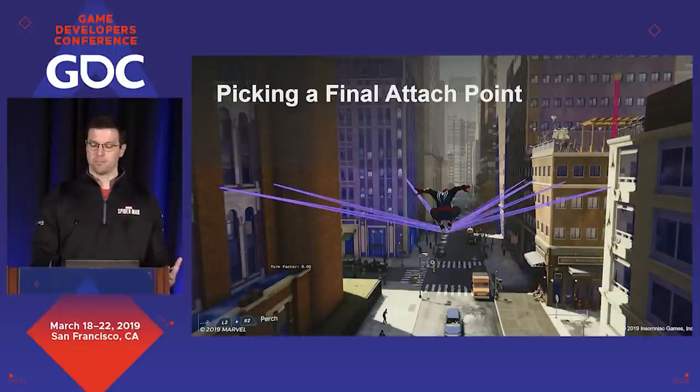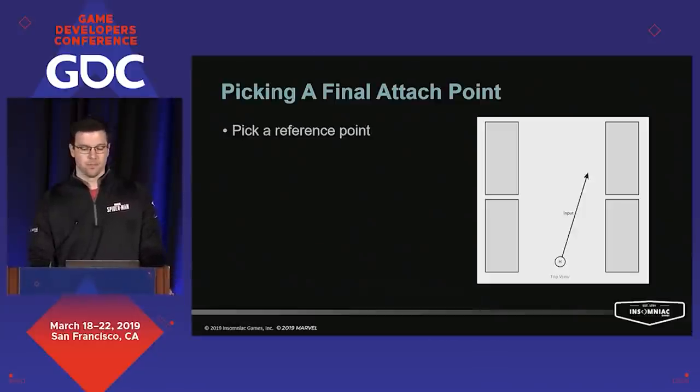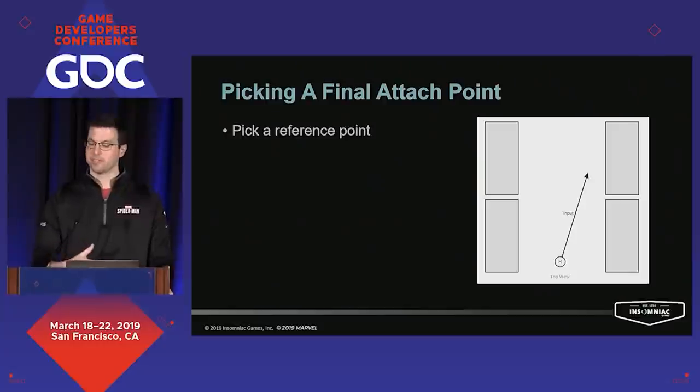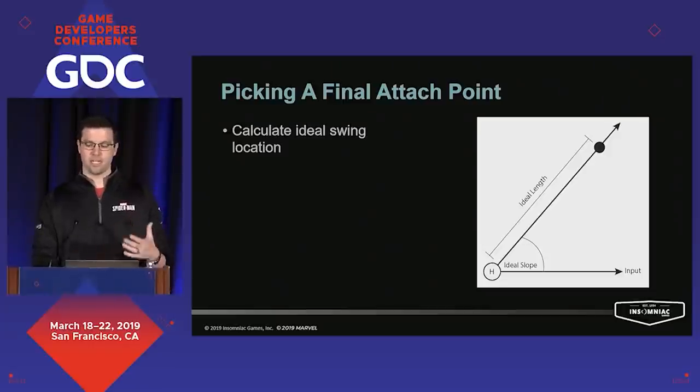With our markup now populated in the world, we needed to actually do something useful with it. At any point, the immediate area can be filled with hundreds of volumes that are all potential swing points, and we needed to filter through all that to find the best one. In order to pick the final attach point, we need to start with a reasonable reference point as our ideal position. Here we have a top-down view of our hero surrounded by buildings — the player influence over point selection comes from the input on the left stick. We want the player thinking only about where they're going, not specifically where they're attaching, so the input direction provides a starting point.